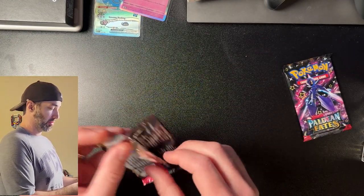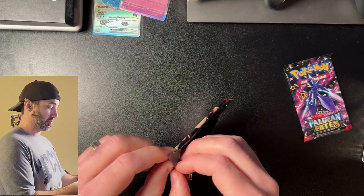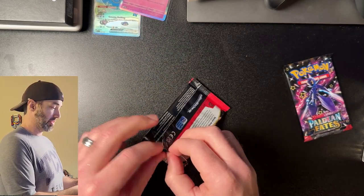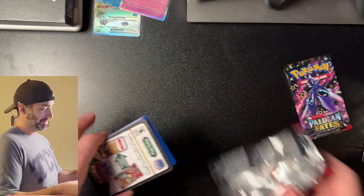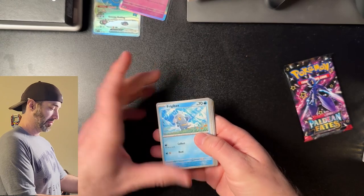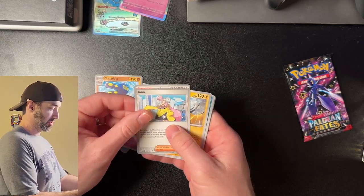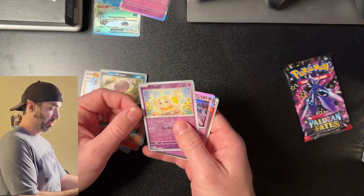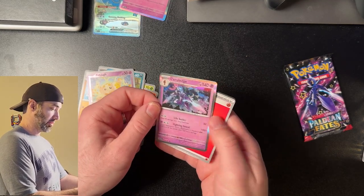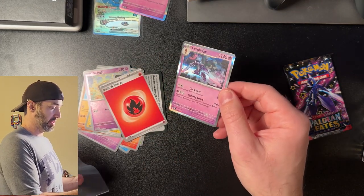Two more to go in this bundle, and I've already surpassed the value of this bundle. Frigibats, Pinnacle, Mew, Mew, Kriplock, and Iono - too bad it's not a rare one. Frigido, and there's a Cerulege. I don't even need the promo card, but I still want the promo card. That's a cool card too. This has been quite the pack.